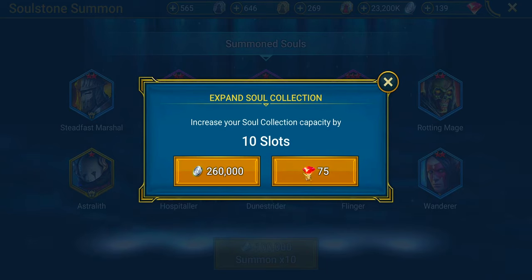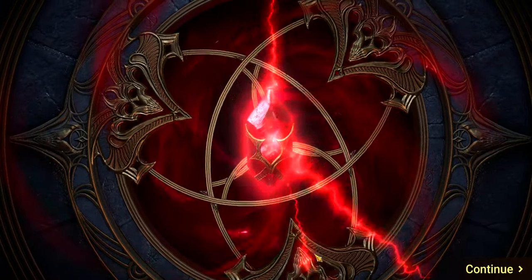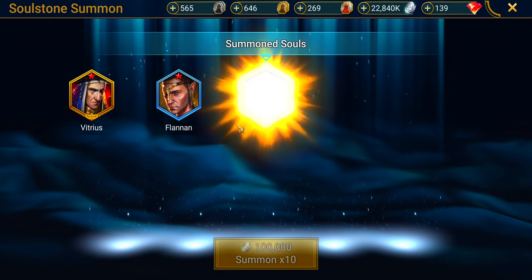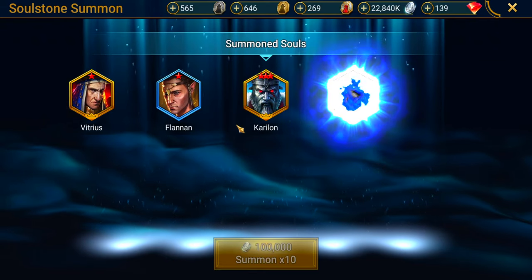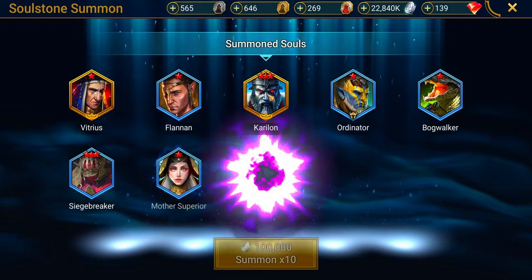I can't pull anymore, I need to create space. Let's buy more space and keep pulling. Gold right off the bat — Vitreous. Another gold. I already have a six-star of this guy but not the champion. I've got to take this guy off my wish list.